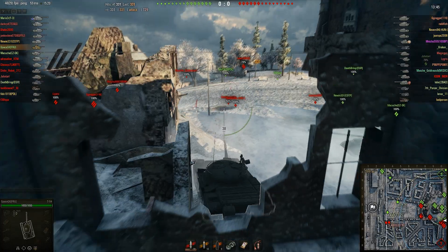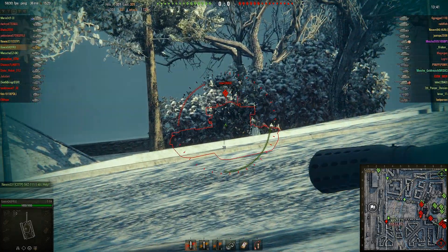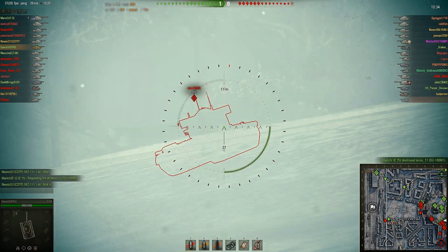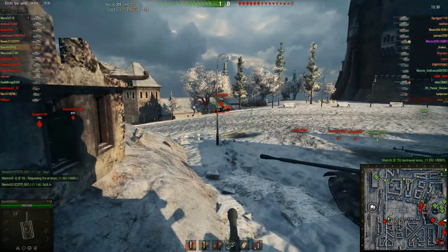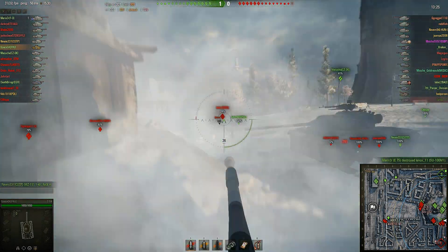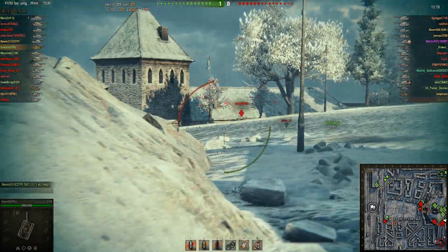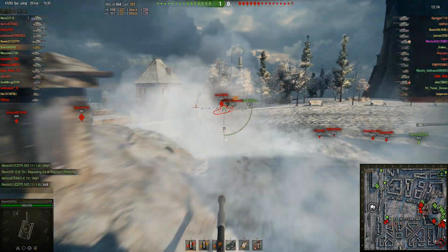That T-29 is in some serious trouble now. That was a big mistake for him to be over there, but not a whole lot he can do about it now, other than go haul down. I would have had a nice shot on him, but that T-59 of ours got in my way. You've got to watch where your gun barrels are pointed — that one just went right into the front of his turret and did nothing. He won't be the only one to get in my way. There's the T-29 — tried aiming for that weak point but just couldn't quite do it. It's a tough one to hit.